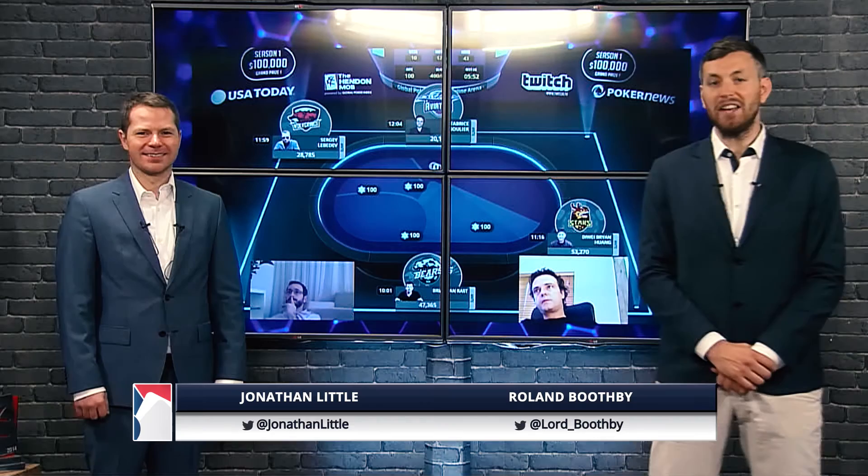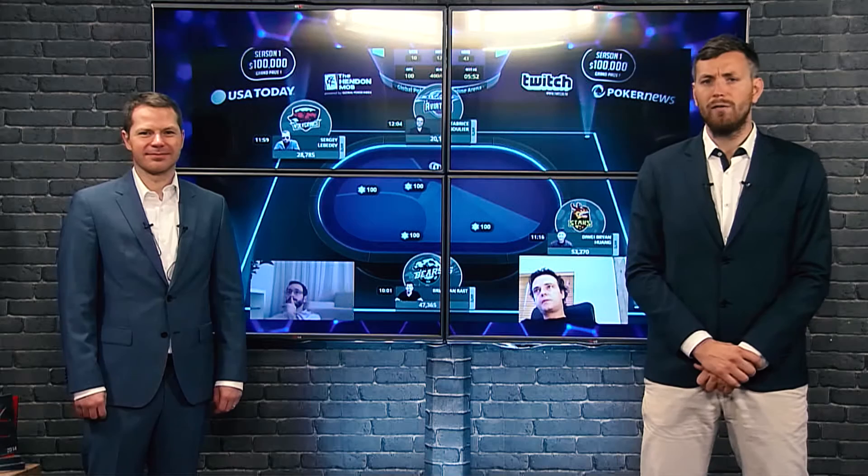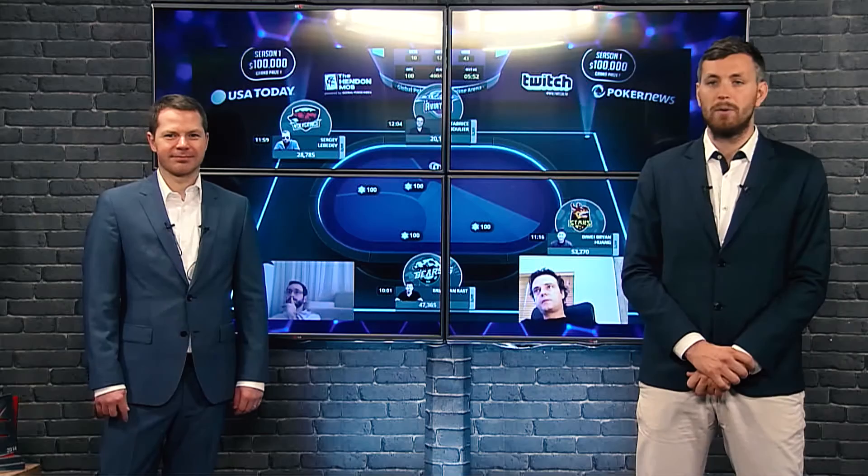Hello and welcome to the Global Poker League strategy segment, where we ask our guest pro to take us through an important or exciting hand from the GPL. Joined by Jonathan Little of the Las Vegas Moneymakers, he's going to take us through a hand from the Eurasian Six Max. We're four-handed and a hand plays out between Febreze Soulier of the Paris Aviators and Sergei Lebedev of the Moscow Wolverines.